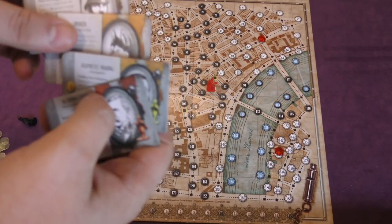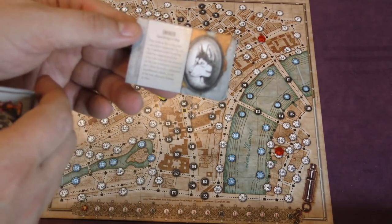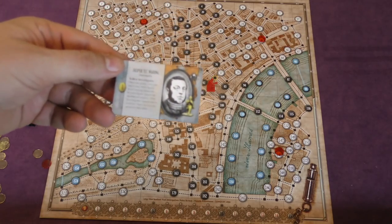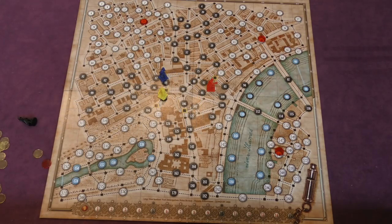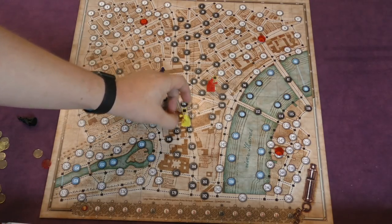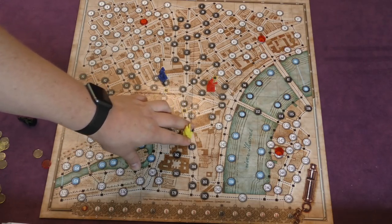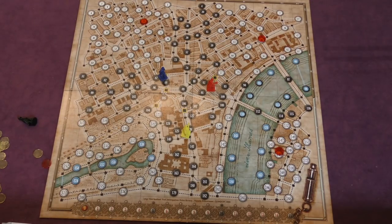The investigators each have a special ability. If there are fewer than three players, one gets a dog, giving the yellow investigator more special abilities. Each investigator can once per game do something — for example, you can move any other figure to a crossing next to your figure, calling someone next to you. After moving, investigators decide to look for clues or arrest. Arrest is straightforward: pick a spot next to you and say you're arresting it — if Mr. Jack is there, the investigators win.